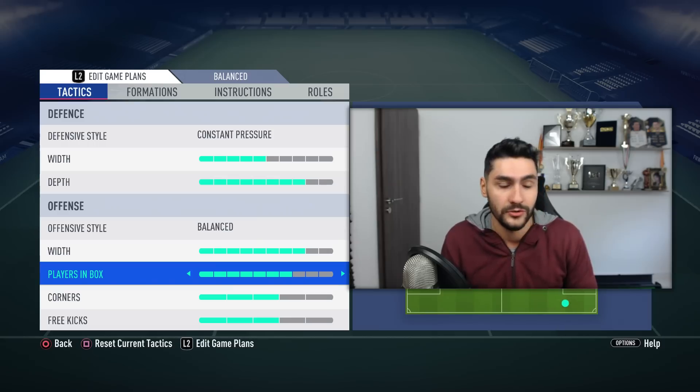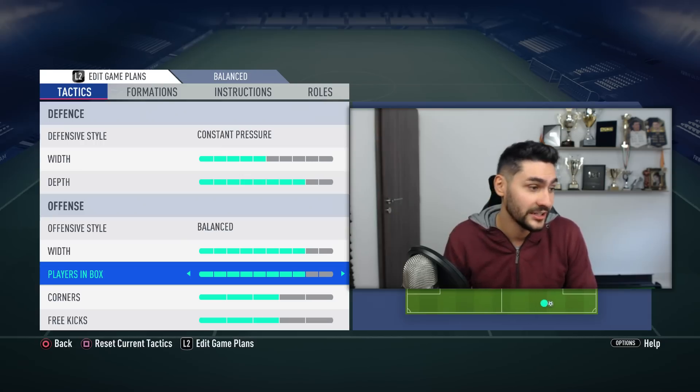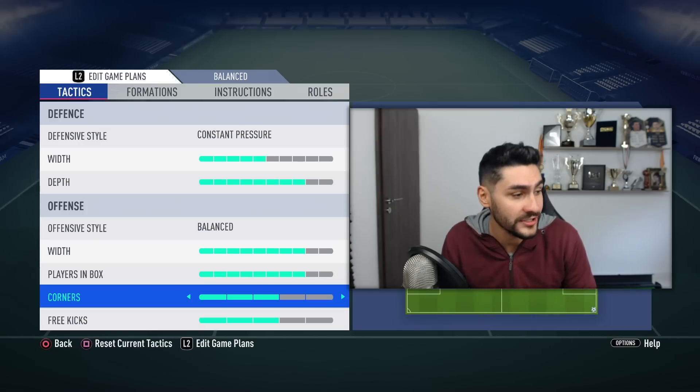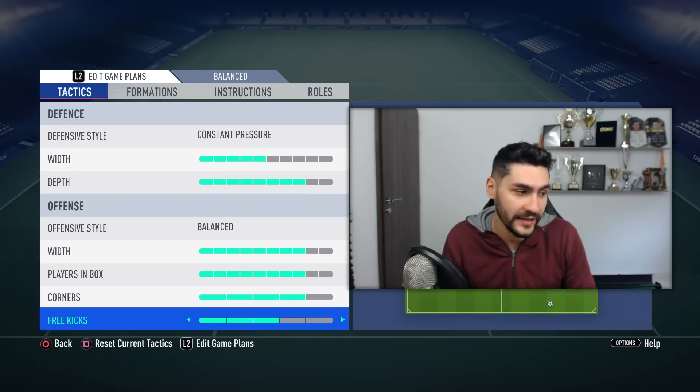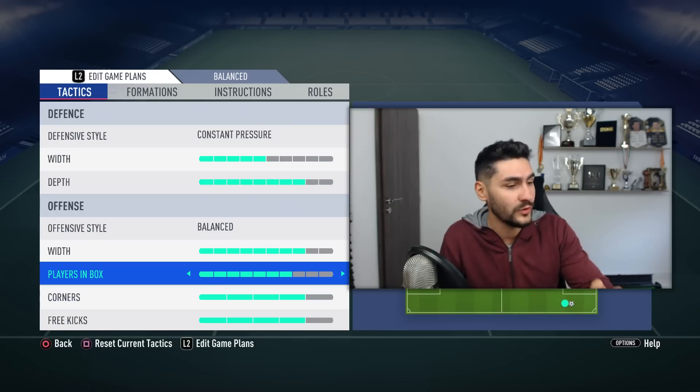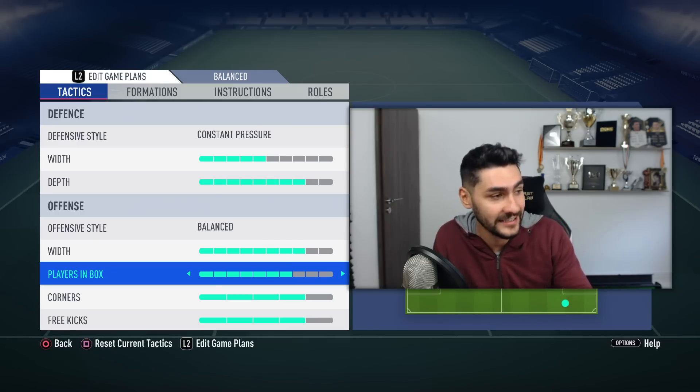For players in the box, gotta try those crosses — I've done tutorials about crosses on the channel, check them out. I wouldn't go full; I'd go maximum 7 to 8 bars for players in the box. Corners should be 4 bars, free kicks should be 4 bars. For second players in the box, maybe a bit less — you still want to have a player back for the second ball.